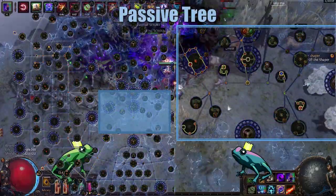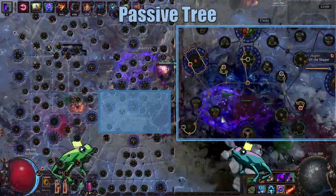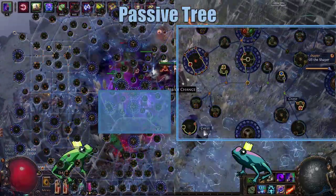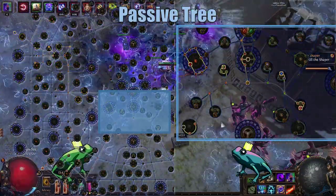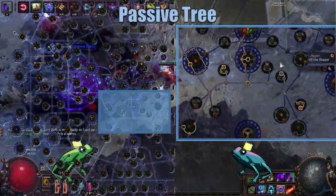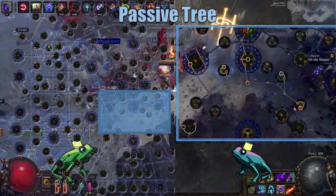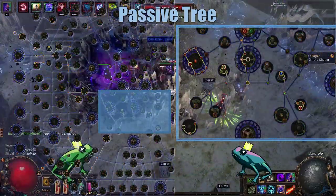Now let's go over the passive tree. Starting at the bottom of the Scion start, we go through the Resistance nodes, and we then pick up the Mana Flask and Life Flask nodes to the right. These give us 50% increased life recovery from flasks, a little bit of life, and 15% reduced flask charges used, which in combination with the belt allows our life flasks to be used a total of 5 times. We then go to the left, picking up Totemic Zeal for that extra totem placement speed and cast speed, and then coming through the Scion Life Rectangle for a large boost in life.